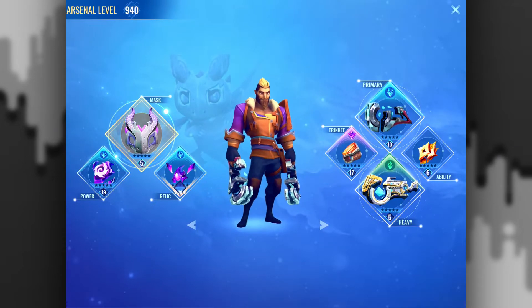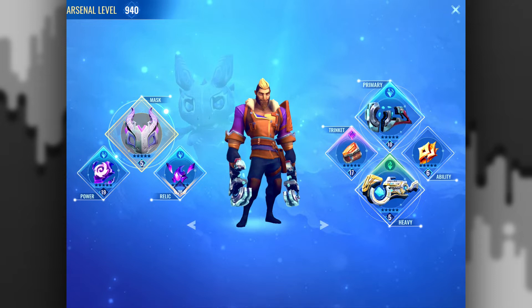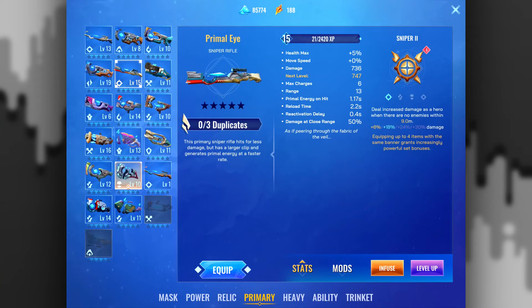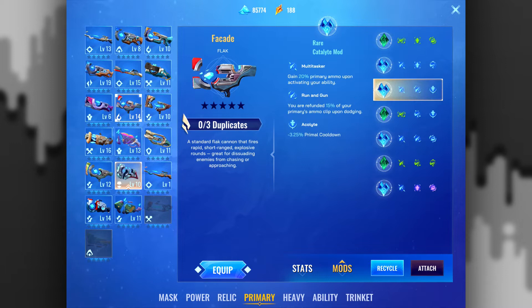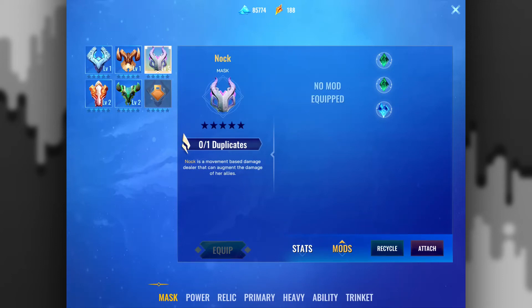They changed the coloring and they have animations now — oh, only some of them though. The stars look really cool in the UI. So we were right: you have your original gun and then you have your zero point and your three duplicates. The UI just looks cleaner overall.